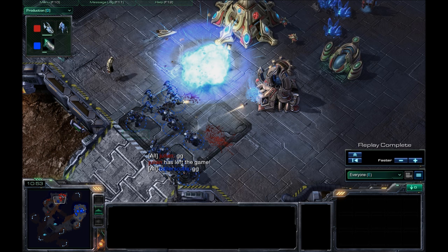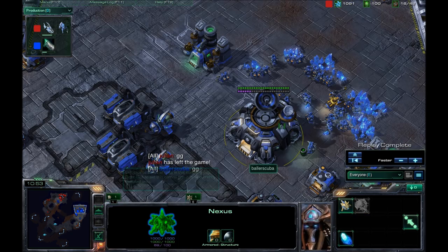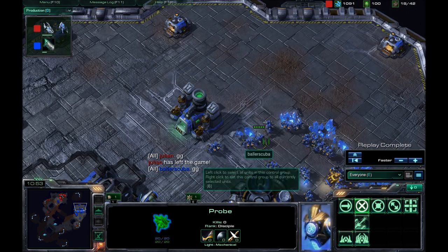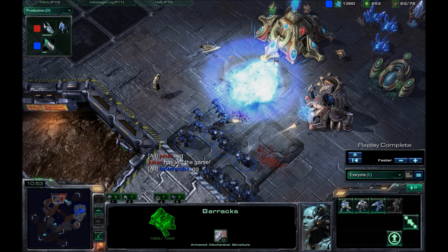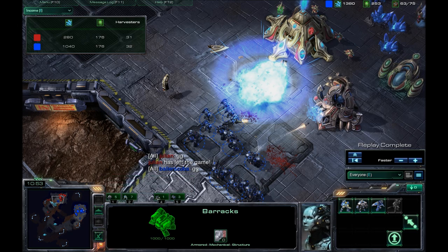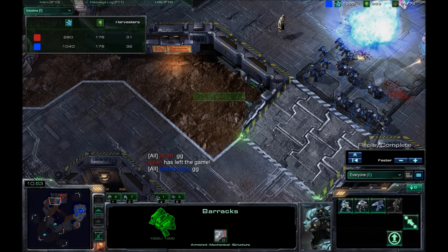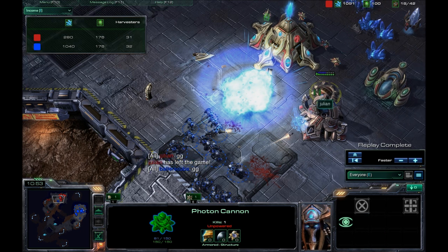He did have two void rays on the way — one of them was almost done. He did end up getting a little bit better on mineral management, though I'm doing a lot worse. It looks like I went for the expansion but the probe was in the way. Still on three racks, not producing anything out of it because once the probes all came off the line, that was game. His biggest problem here was the photon cannons all being powered by a single pylon — there would end up being three or four photon cannons with just one pylon protecting them.